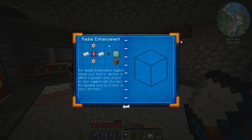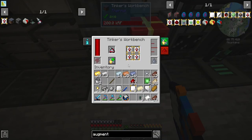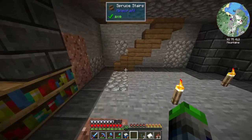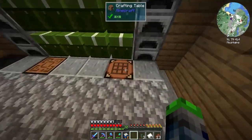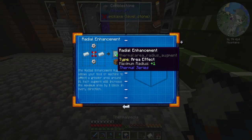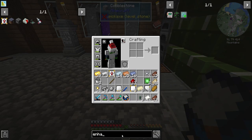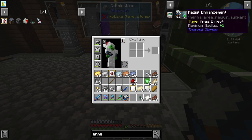Looking into the book here - this is actually what we need to make. We need some tin, some iron. Those aren't the correct augments for it, I feel a little silly about that. What was that called again? Enhancement - yes, radial enhancement, okay so this is what we're making.